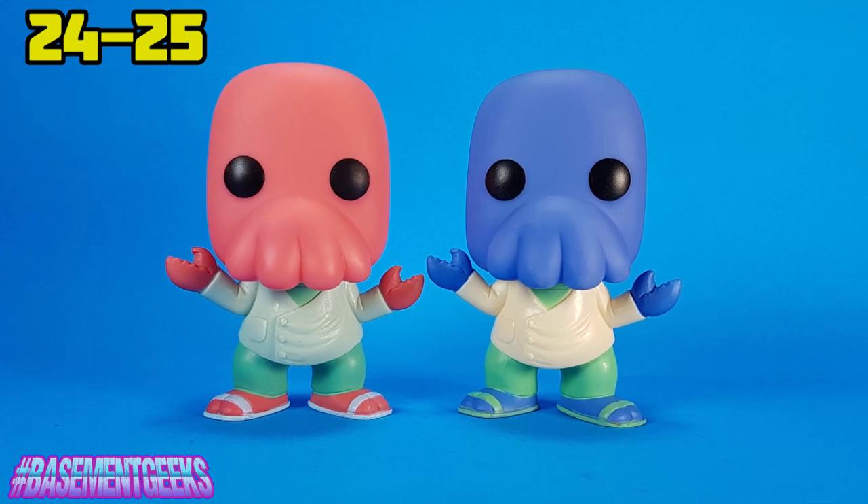Next we've got a couple of Futurama pops — both Zoidberg. We've got regular Zoidberg and alternate universe Zoidberg. They are basically a color swap — regular Futurama Zoidberg is red and this is the alternate dimension Zoidberg, a Hot Topic exclusive, which is blue. The Zoidberg pop is pretty funny — the gloved tentacles, face, and the little claws. Zoidberg is actually such a fun character who gets so much mistreatment on the show. The Futurama line is pretty cool but doesn't get a lot of love. They need him in a scuttle puddle.